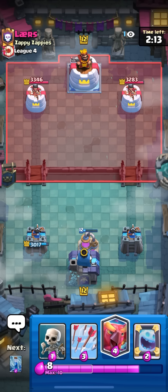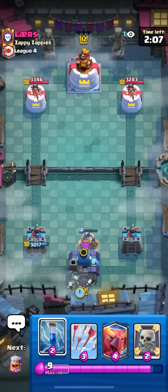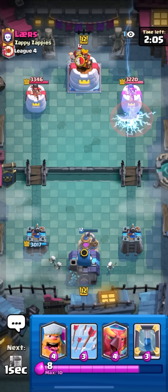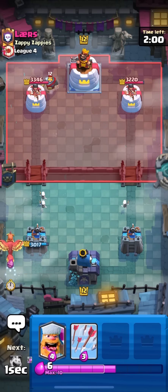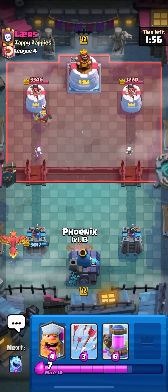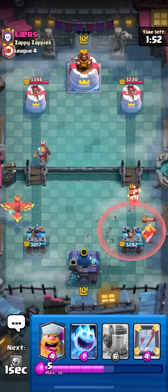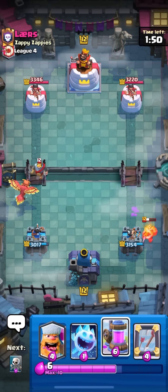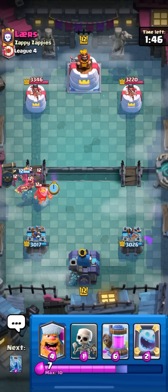I'd love to go phoenix in the back right now but I'm just gonna try to get back to a second pump and go for it. He played a poison so I don't suppose he's gonna be back to it anytime soon. I'm gonna zap back to lumberjack. I'm gonna go phoenix in the back to defend here and just pump - but I already committed to phoenix so I'm probably gonna go from here.